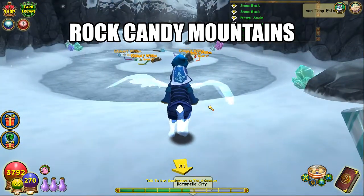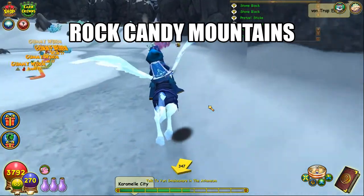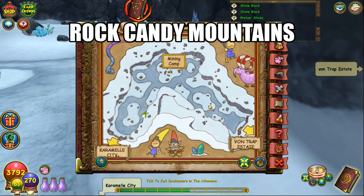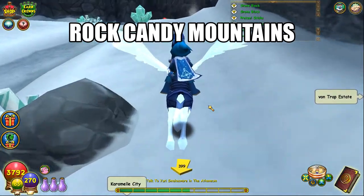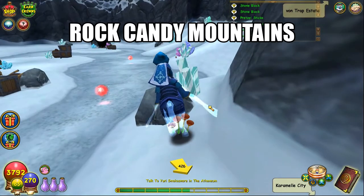Rock Candy Mountains. Starting from the entrance going to Caramel City, all you do is go straight, and right here is the lemon head hiding behind this crystal from the other direction. Here's a map.